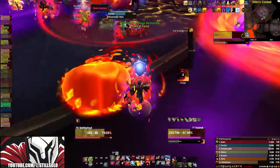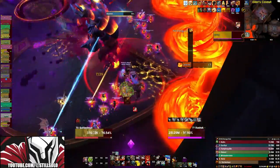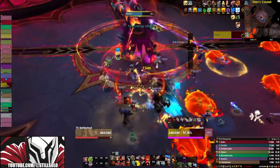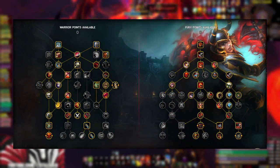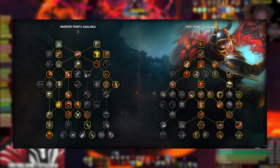Your talent build is going to be different depending on if you guys have the new tier set four piece or not. I just want to show you what talent build you should be using if you do not have the four piece — it's basically the old talent builds that you've probably been using up until now. This is going to be the one for Mythic Plus, and then this is going to be the one for raiding single target.